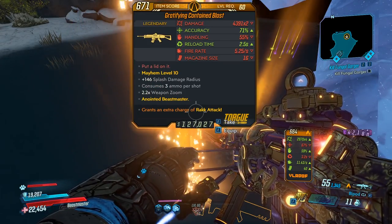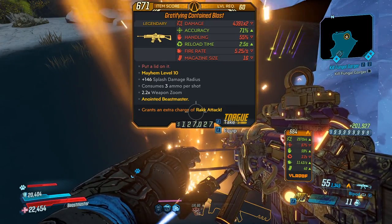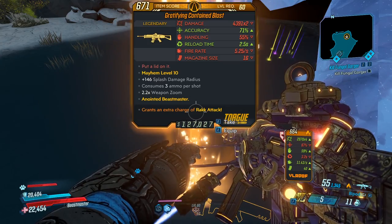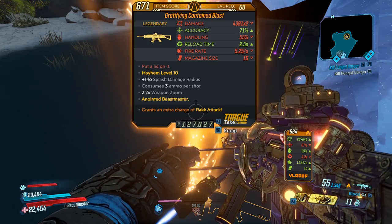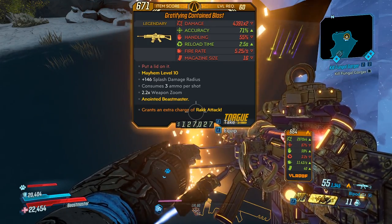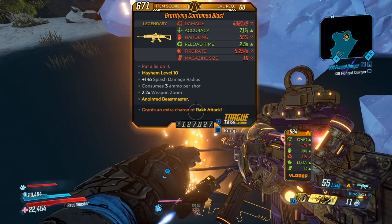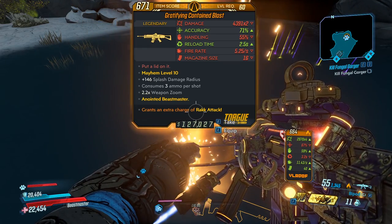Damage is really high, and it can be x1 or x2. Accuracy is good. Handling is average. Reload time is not bad. Fire rate is average. Mag size is 16. Red text is 'Put a lid on it.' It has a bonus splash damage radius and consumes 3 ammo per shot. If you have the x1 variant, it's going to be 2 ammo per shot, and 2.2 times weapon zoom. This weapon comes in all the elements, including the non-elemental form.